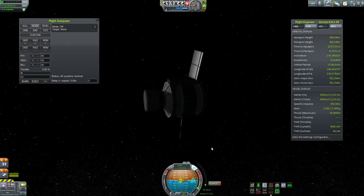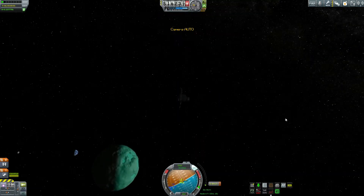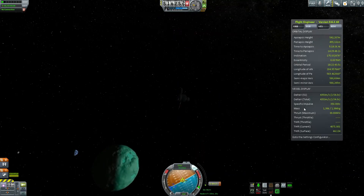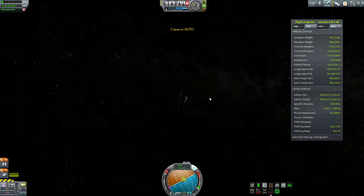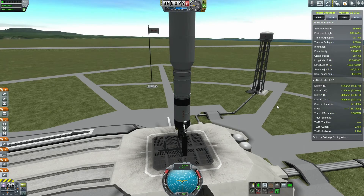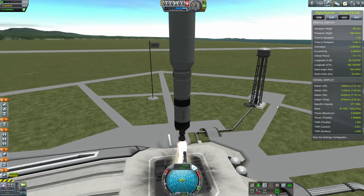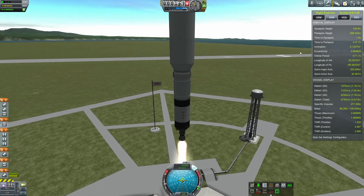Because orbital velocity at Minmus is so slow, I didn't really care about getting my semi-major axis perfect. They've all got kind of funky orbits and they're not in sync, but I'm fairly certain something will be in range when I need it. Unfortunately, that last one I turned so it's slightly out of alignment from the sun, so it's not getting any power — but in a couple of days or weeks it'll probably change enough to start picking up charge and I can activate it again.